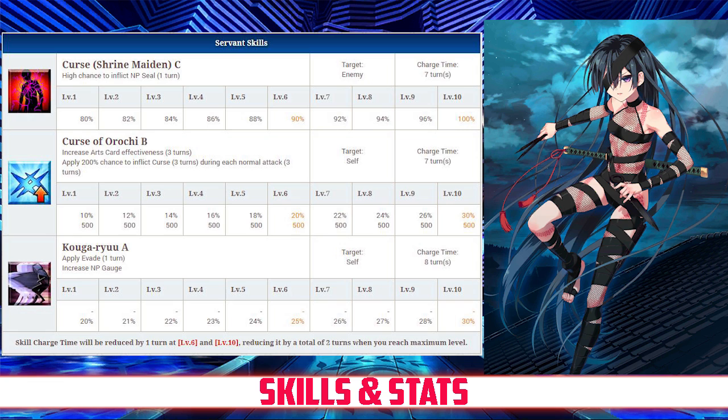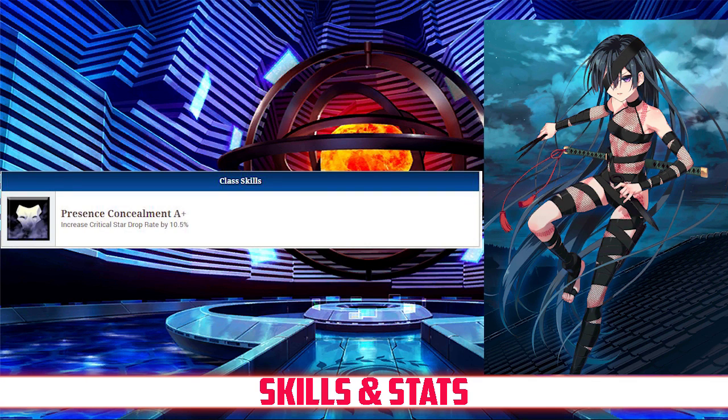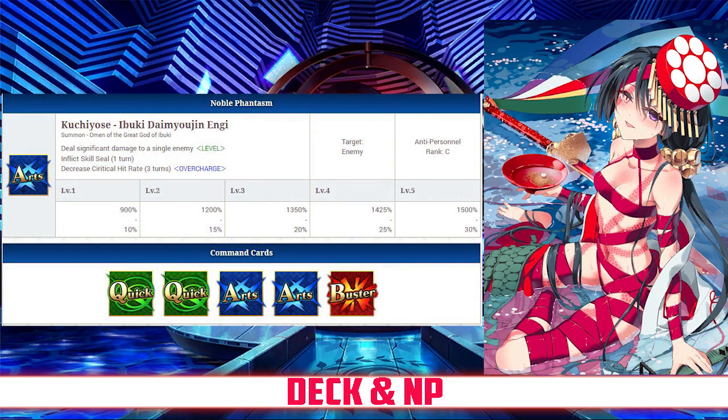Curse of the Orochi also applies Curse to your attacks for 3 turns, dealing 500 damage per turn. Her last skill is Koga Ryun, rank A. It applies Evade for 1 turn and increases your NP gauge between 20 and 30% depending on level. As for her passives, she only has one: Presence Concealment, rank A+, which increases her Critical Star drop rate by 10.5%.